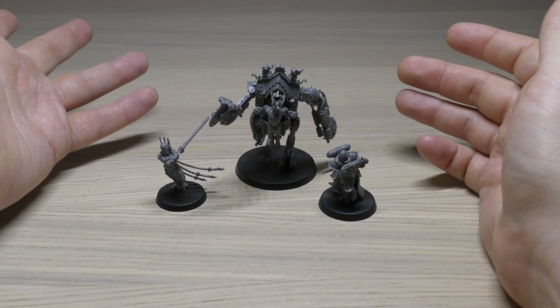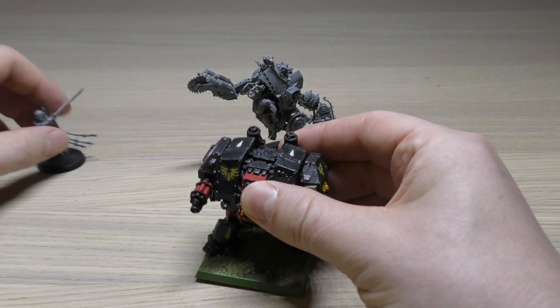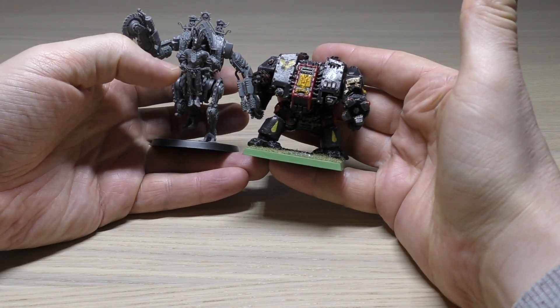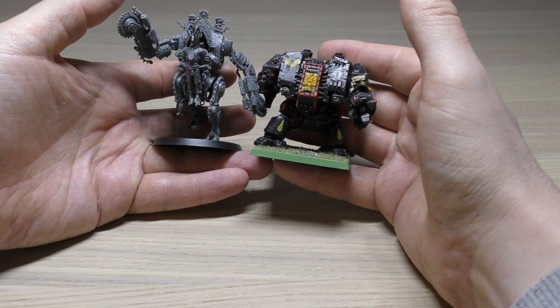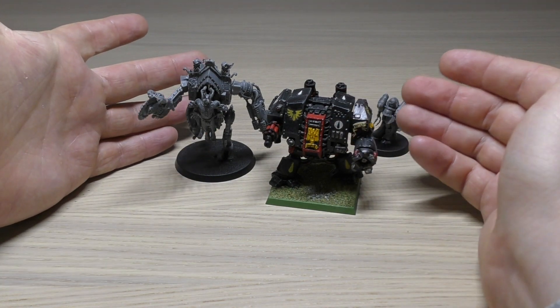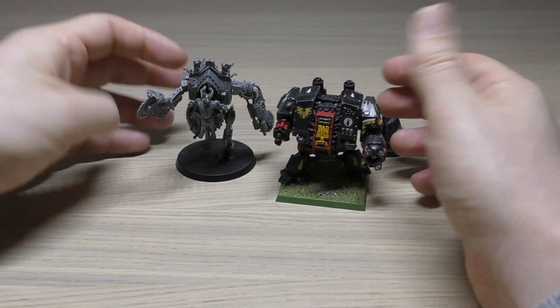I wouldn't be an awesome YouTube reviewer if I didn't show you size comparisons with other Imperial units, so here are the Space Marines in a moment. I'm showing the Penitent Engine next to an old dreadnought — yes, it's on a square base, I need to get that changed. It's over 20 years old in my collection, it's metal and weighs as heavy as a baked potato, probably heavier. The Penitent Engine, although smaller than I expected, is still taller than a dreadnought.